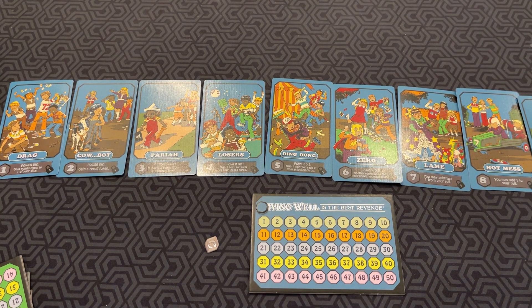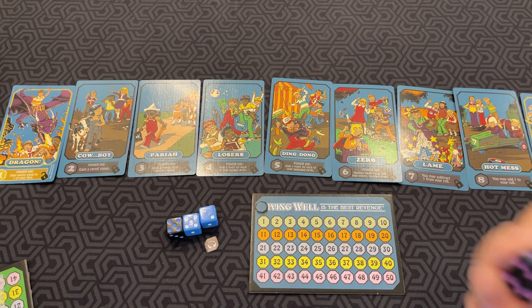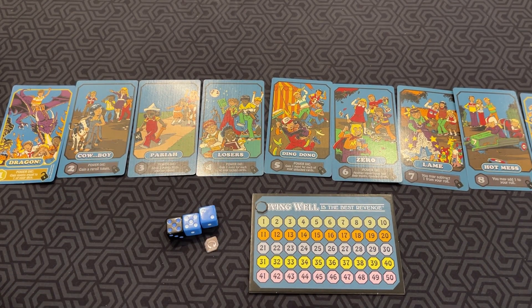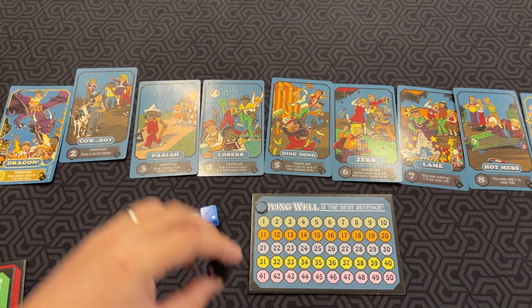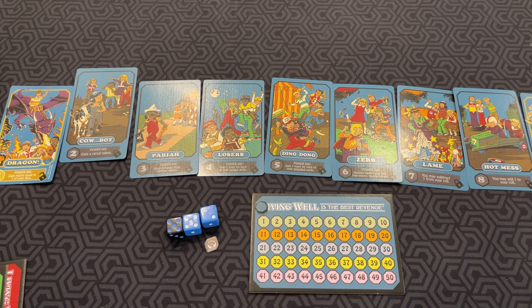On your turn, you roll your dice — let's say I had nine and one unlocked. My opponents then roll their power die at the same time. If a player rolled a two with their power die, and they have their number-two cowboy card unlocked on their tableau, and it matches one of my dice showing a two, then they get a point on their board. If they have two power dice, they could even score that twice if lucky enough to match two of my dice and have those cards unlocked.